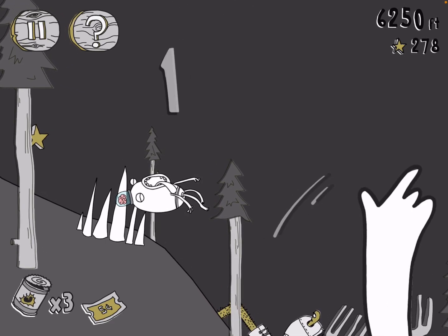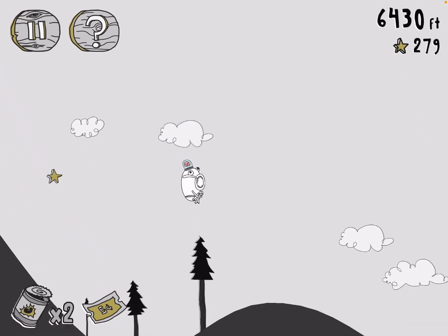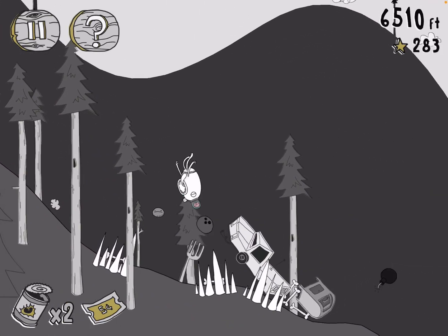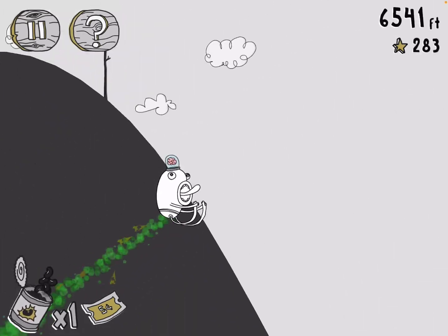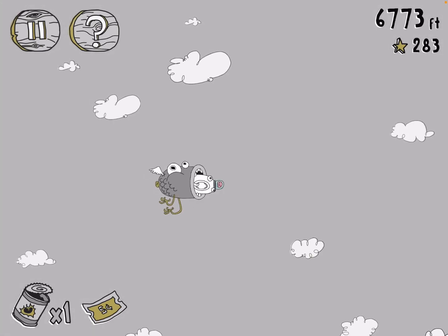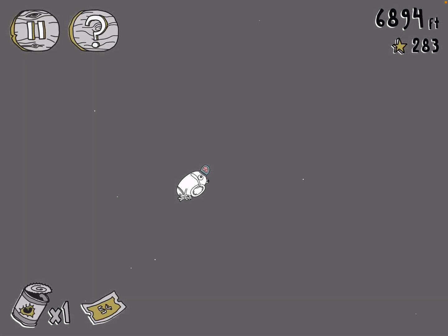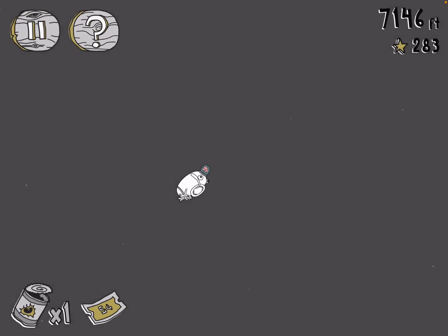Let's see if something's gonna save us — nothing can save us, so we use one of the cans. Now this bird is the best thing: you want to shoot him when he's pointed up like that and he shoots you up into space.